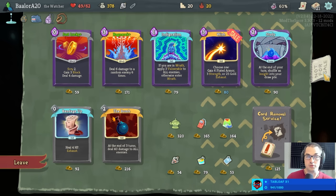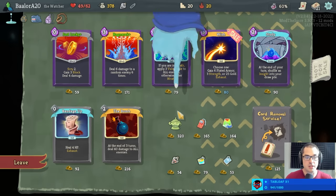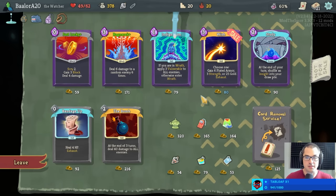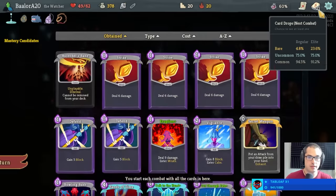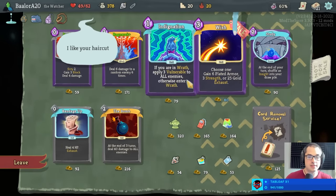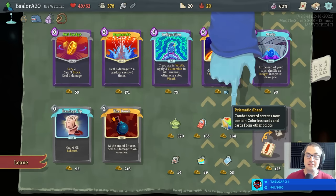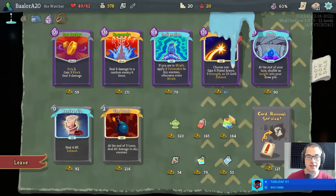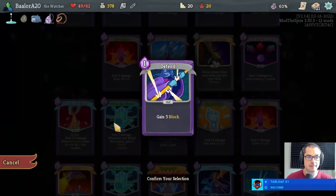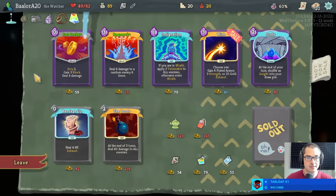There's also the boss relic incense burner, which makes us intangible — a really good way to defeat the heart specifically by blocking some really big attacks. If I was on an A20 heart run for my life, this is what I would buy — incense burner, the single highest win rate choice from here. But win rate is not what we're looking for at the moment, we're looking for masteries. Prismatic shard is great, and I'm also really dying to know what prismatic shard plus molten egg will yield.